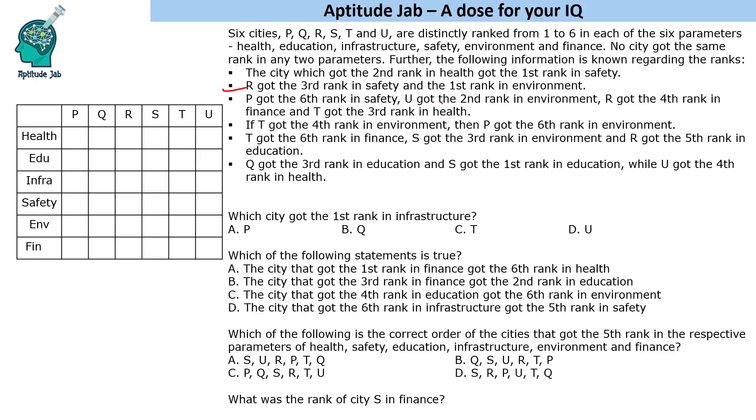Let us fill the given clues. R got third rank in safety and first rank in environment. P got sixth rank in safety. U got second rank in environment. R got fourth rank in finance, and T got third rank in health.